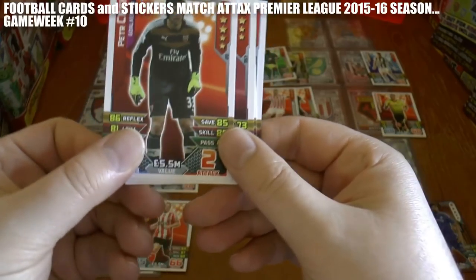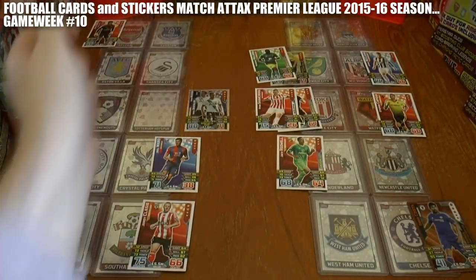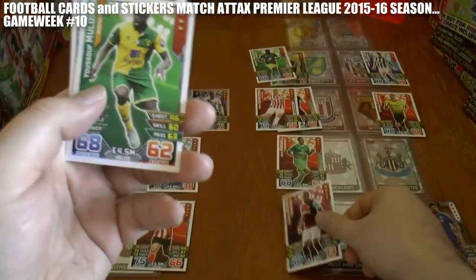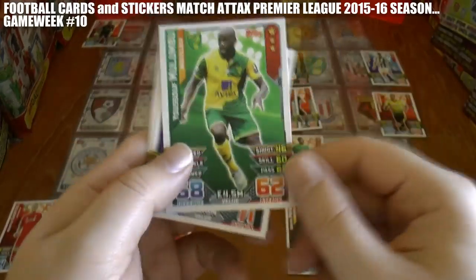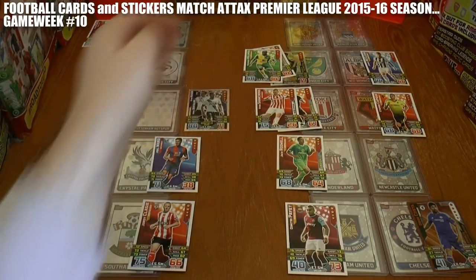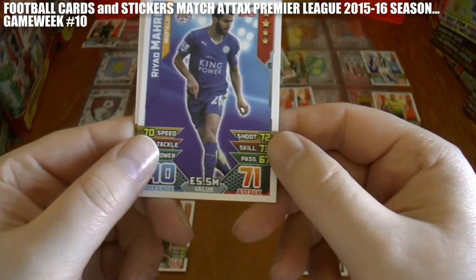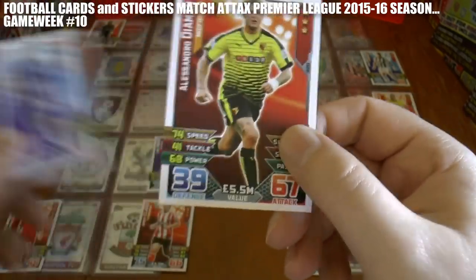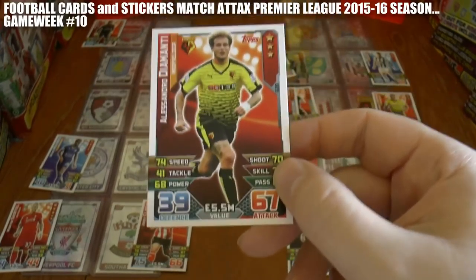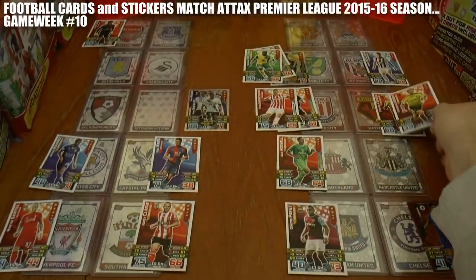Arsenal take the lead at home to Everton in a top-of-the-table clash — they lead Everton by a goal to nil. The Hammers get an equaliser through Payet at home to Chelsea, while Mulumbu has doubled Norwich's advantage — they now lead West Brom by three goals to one. Mahrez gets the equaliser for Leicester; it had to be, didn't it — Leicester one, Palace one. A second equaliser for Watford away at Stoke City through Diamante — Stoke two, Watford two.